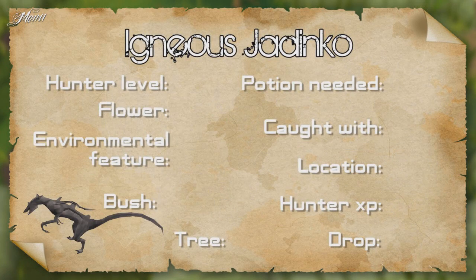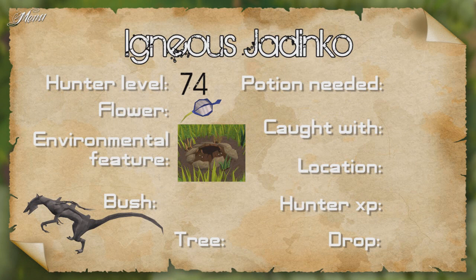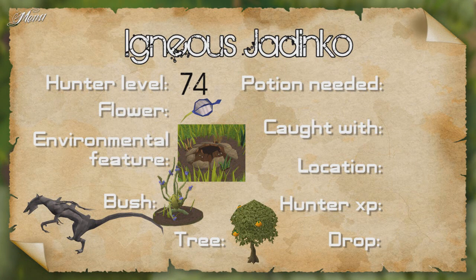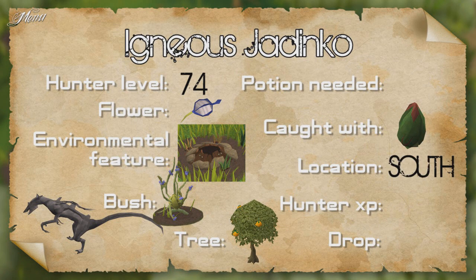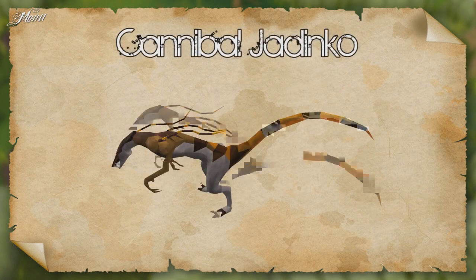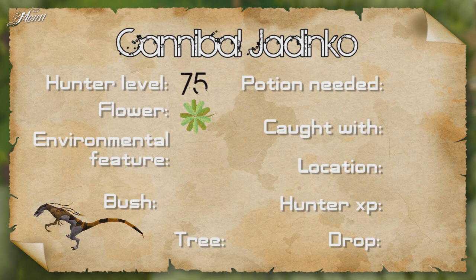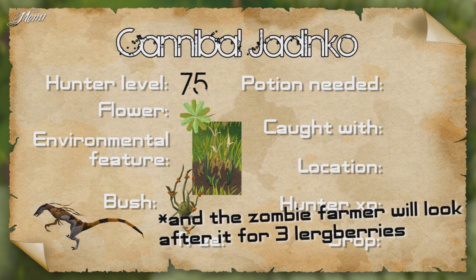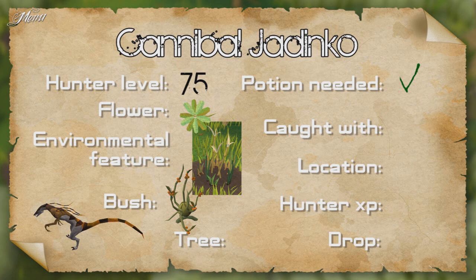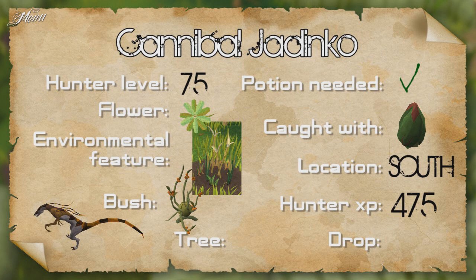The igneous Jadinko requires 74 Hunter, a blue flower, a thermal vent, a lurchberry bush and an orange tree. The lurchberry bush requires 61 Farming to plant. Caught with a Marasa Maw trap in the south camp, gives 465 Hunter XP and drops a marble vine. The cannibal Jadinko requires 75 Hunter, a green flower, tall grass and a calverberry bush — which requires 77 Farming to plant. This is the first Jadinko requiring a Juju hunter potion, used on the flower patch. Caught in the south camp, gives 475 XP and drops plant teeth.